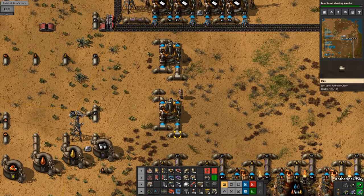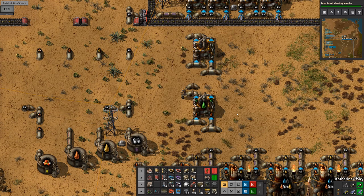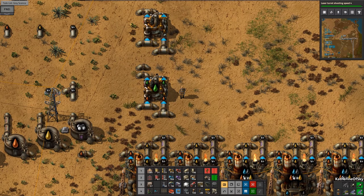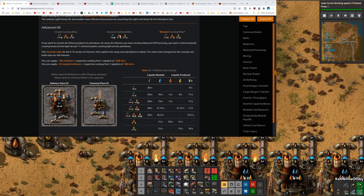One of the first assemblies we're going to make is for heavy oil, and that is to produce the very needed lubricant. If we look at the cheat sheet ratio, we can see we are using the accurate cracking ratio because we had to expand our plant - we needed more petroleum for plastic. We're going to have 20 refineries, and those numbers represent the number of chemical plants needed to crack all those products into petroleum.